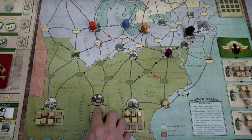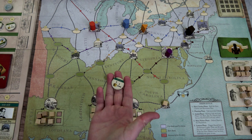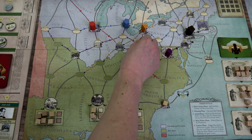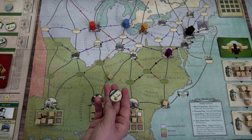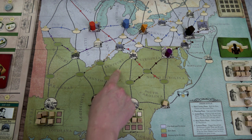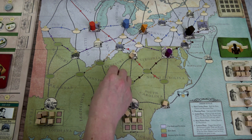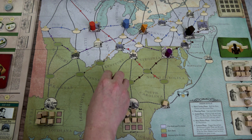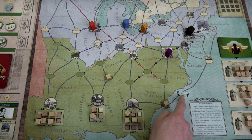Let's use our first conductor token — move three different slaves one space each. That's important: I can't move one slave three spaces; it's three different slaves one space each. If I use two conductor tokens I can move the same slave twice with two different tokens. Also, if I can move a slave more than one space at a time, slave catchers are only activated on that final space. I moved one slave here. Over in South Carolina, I could pay a dollar to send a slave on a ship to jump up north, but money is tight so I won't do that.